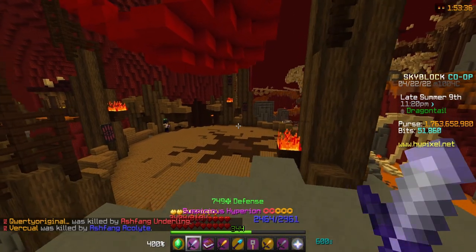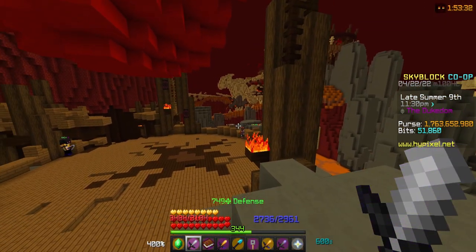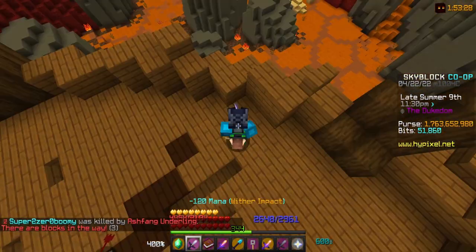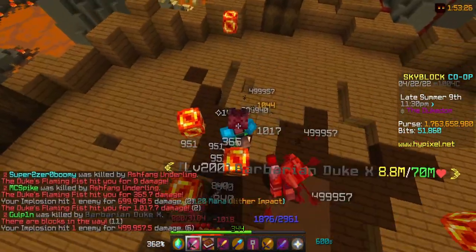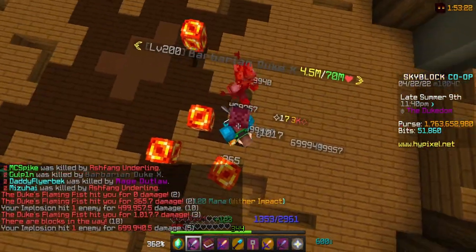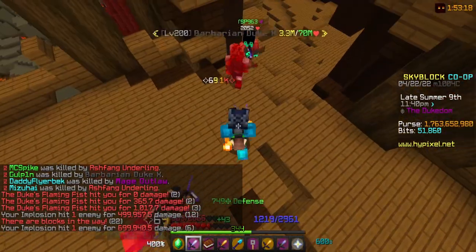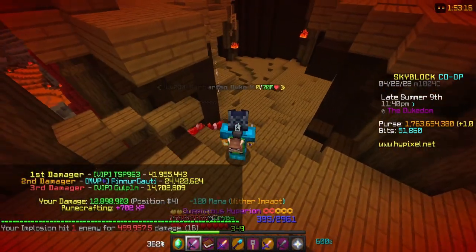Once there, you'll start by killing the Barbarian Duke X. The strategy for this one is pretty straightforward, but it's definitely the hardest mini. What you want to do is Wither Impact a bit, then run away when he starts hitting heavily, regen some mana and HP, then go back at him — and then you run away again, come back, and smoke him.